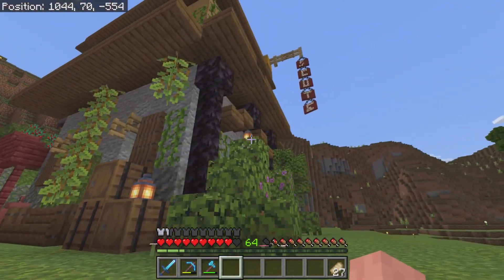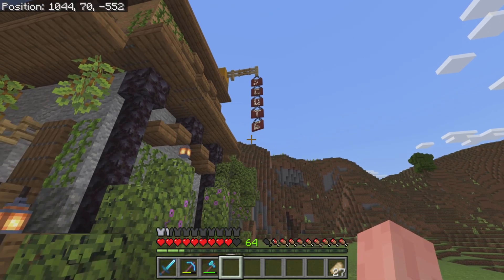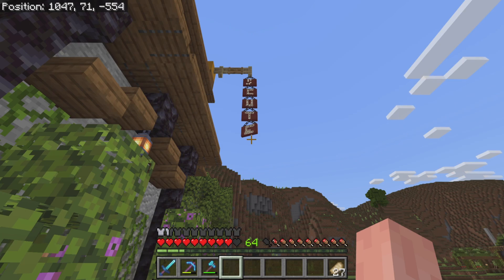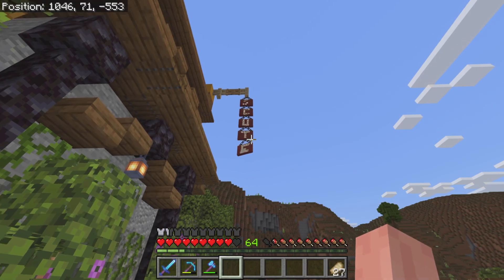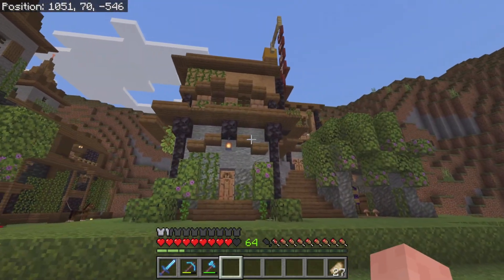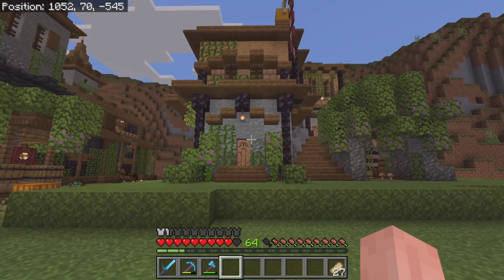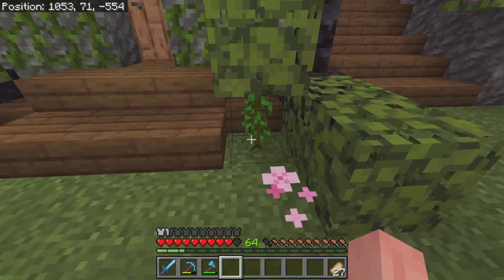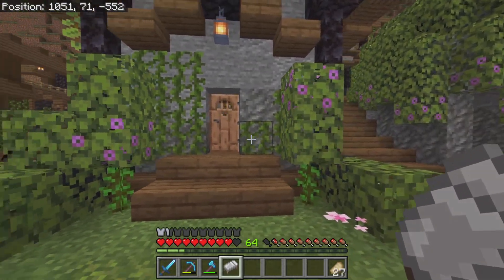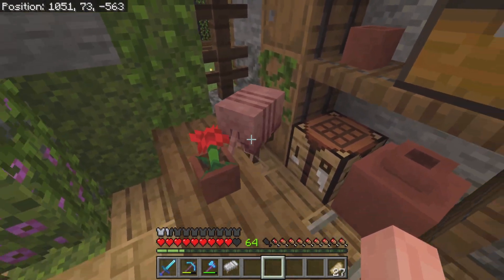Coming around to the front here, we've got the Scoot sign. The S and the E took forever to figure out — the E is still not perfect because there are only four lines you can use and the E needs five lines whichever way you make it. But from far away you can tell what it says. I used jungle saplings as a little bush tree thing coming around to the front, and I feel like it has a good amount of detail and looks really great.